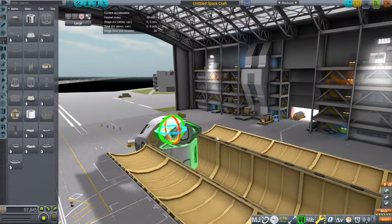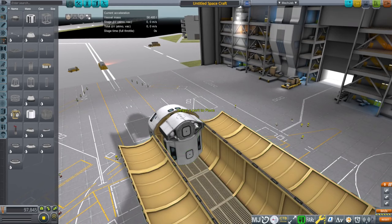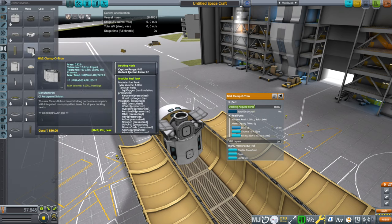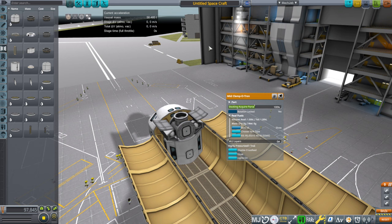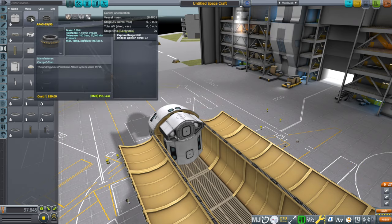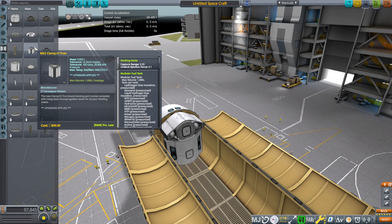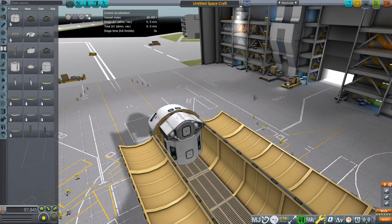The docking port is poking out just a little bit, so we'll need some creative tucking. I'm not sure if this docking port is compatible with the others — whether it's NASA Docking System or APAS — because all docking ports have been changed by Realism Overhaul. The shuttle actually used APAS. There's NASA Docking System, Apollo Docking System, and APAS — they don't all dock to each other. In theory it should be APAS for the shuttle, but I'm not sure.